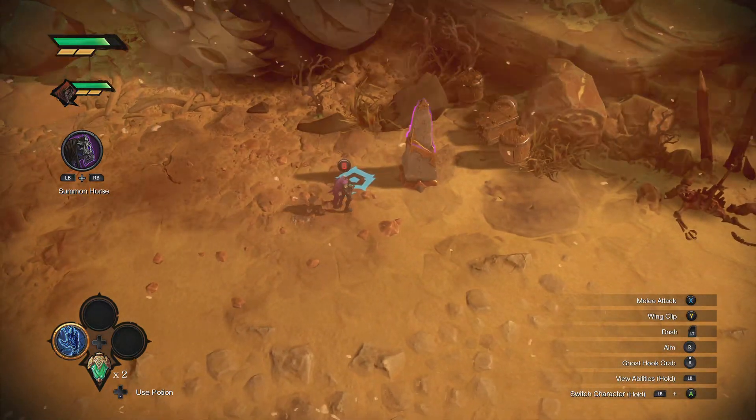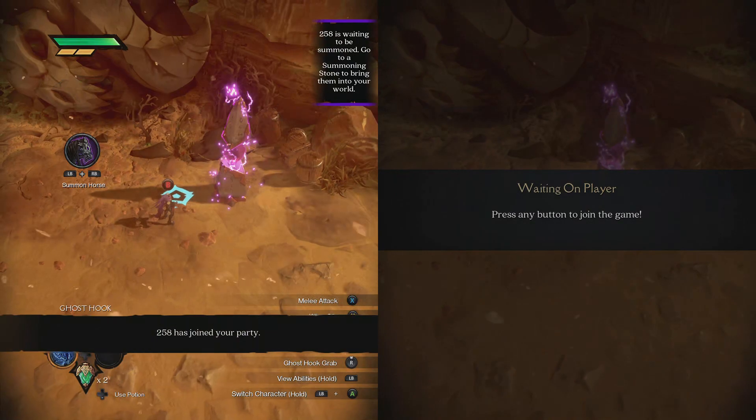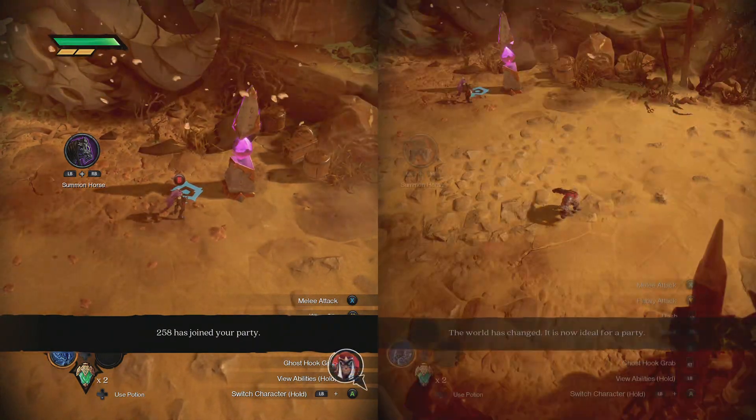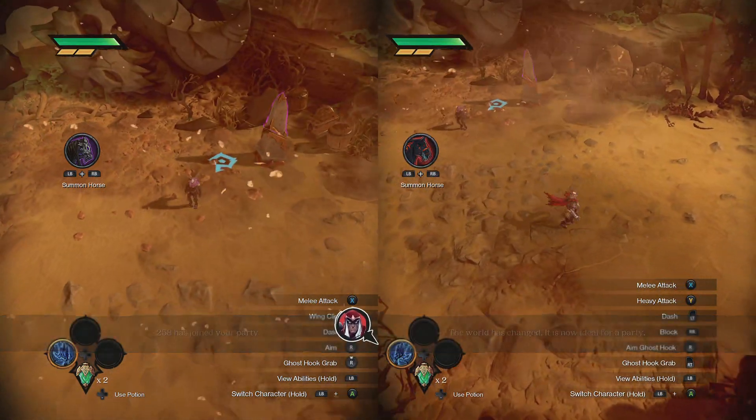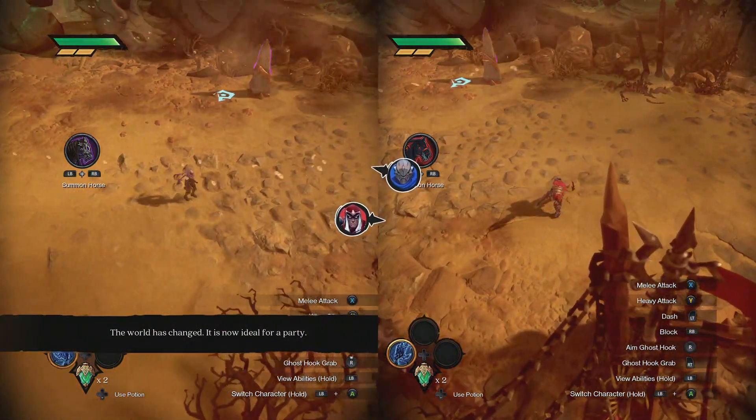We're going to go over to the stone and play split screen. Press any button to hop in. Alright — teamwork. And there you go, that's how you get into two-player mode.